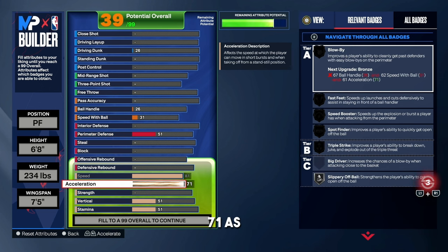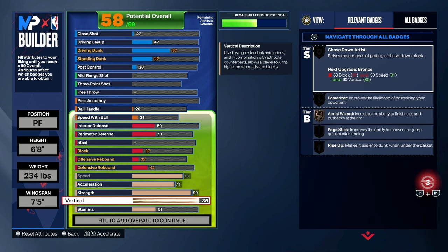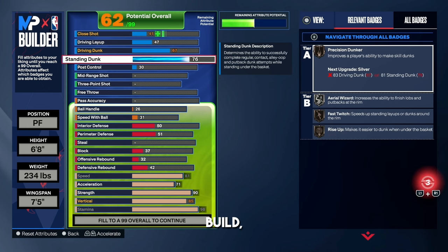For the acceleration, go to 71 as well — we get a badge called Slippery Off-Ball, which is great for when you set a screen and want to roll quickly. For the strength, we're going with a 90 to get Gold Immovable Enforcer — you're going to be a beast on defense. For the vertical, I'm rocking with an 85, which is great for rebounding. For the stamina, I put that up to a 98. For the dunking, rocking with an 85 — you get really good dunk animations at 85.